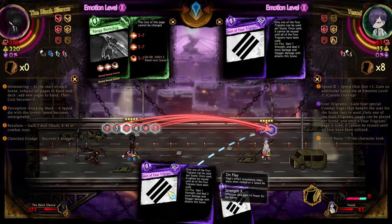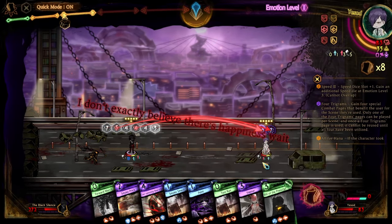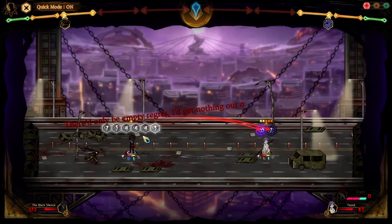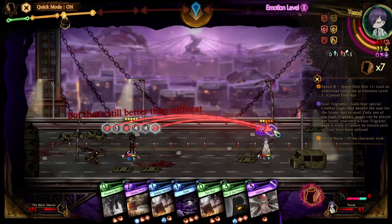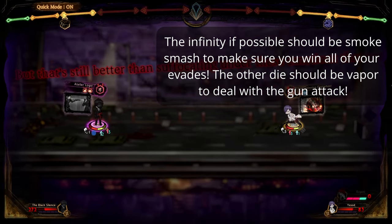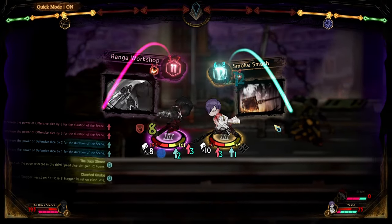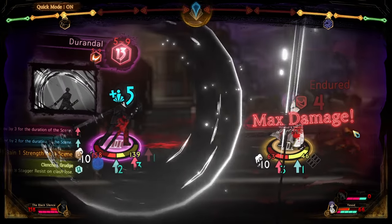This turn we're using Gon for obvious reasons, and what we're doing is trying to get up to 10 smoke — we've got to get up to 10 smoke this scene. I'm going to use Ever Spinning Gear Wheel here just so I can start smoking up Roland. Usually you want to get to 9 though. This card right here will be Smoke Smash going on to Ranga Workshop, so we're not going to take all that damage. And since I got hit with a Slash attack, I don't have to worry about it anymore. If I'm low on stagger, that attack right there will get me back up to full.